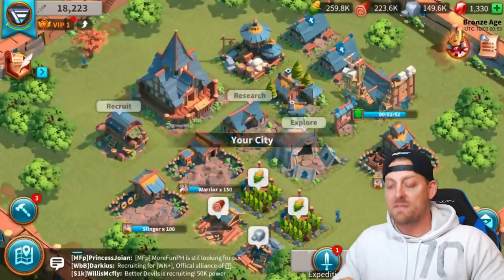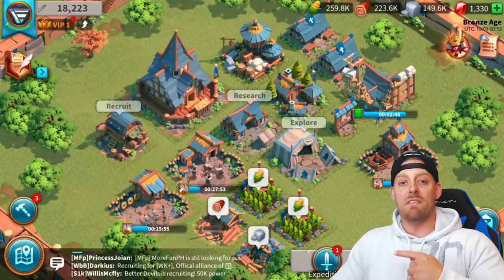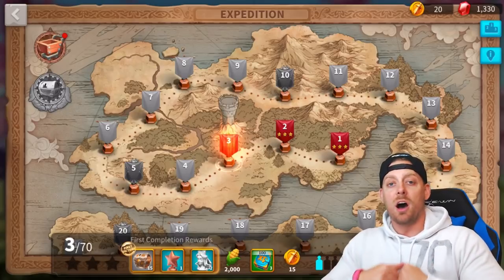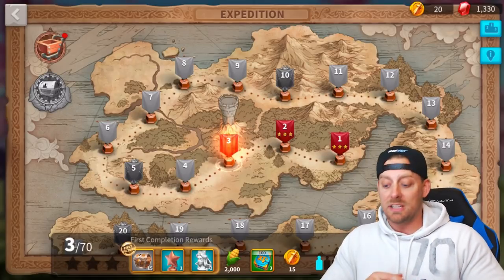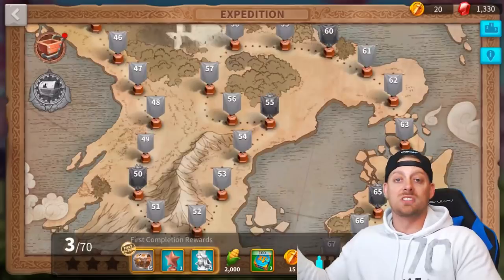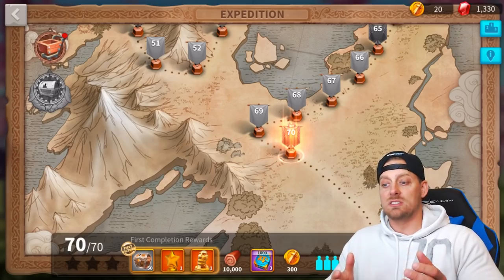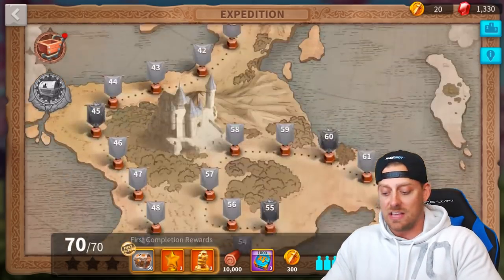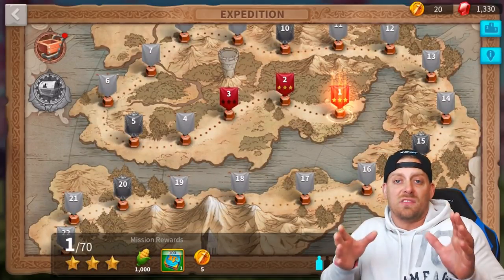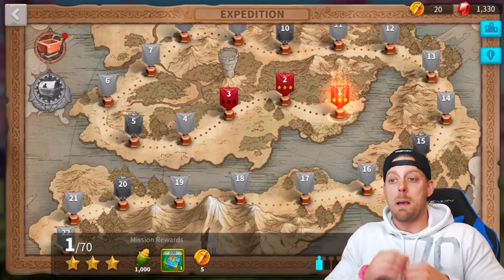We're going to head into my village and I'll tell you exactly where you can find this. Right by my character we have a notification on expeditions, and this brings you to a map of 70 different expeditions that you can complete in the game. Each one offers different rewards, and the rewards get larger as you go further. When you get to level 70 you get some fairly decent rewards.